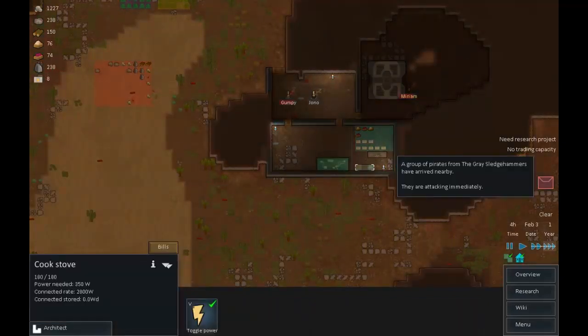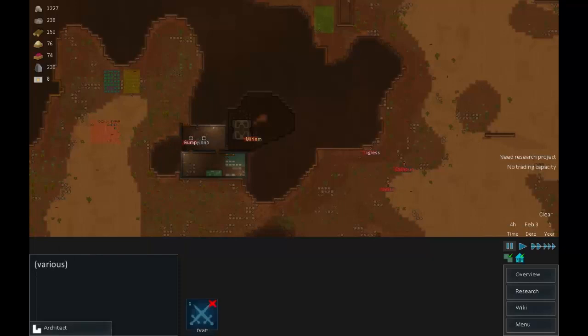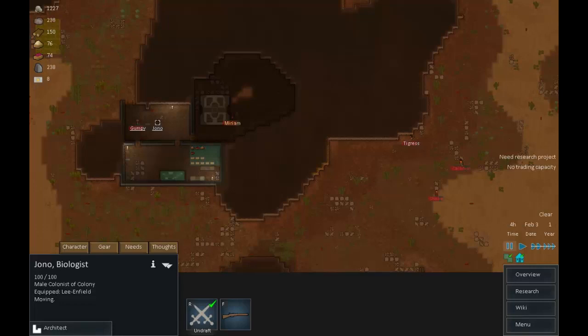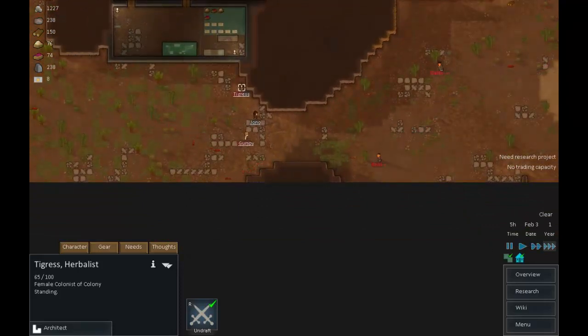A group of pirates are attacking immediately. Tigress, you're in a bad way - let's get you away from there. Let's draft the colonists. Do you guys have weapons? Jono, yes you do. Grumpy, you have a pistol as well. Let's get you positioned here. Tigress, I'm drafting you - drop that and get back here as quickly as you can. They dropped in a terrible place, but let's see what we can do to defend ourselves.